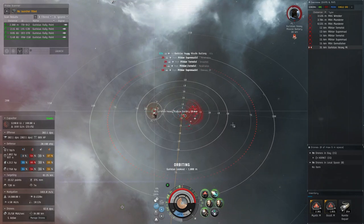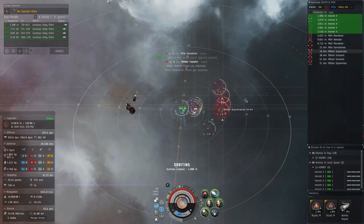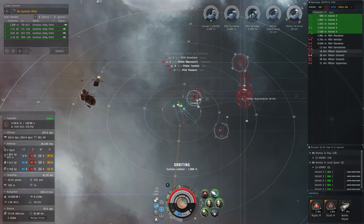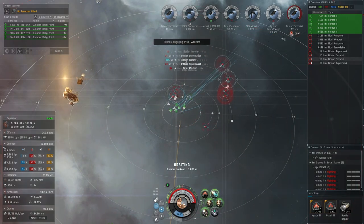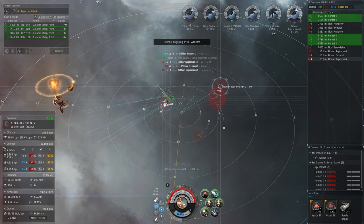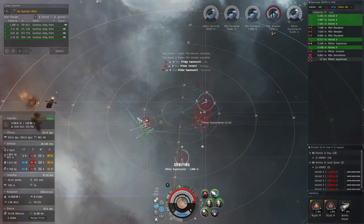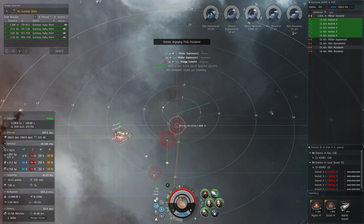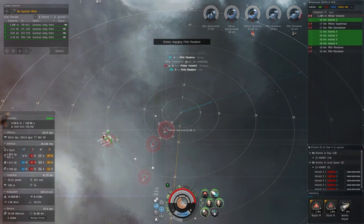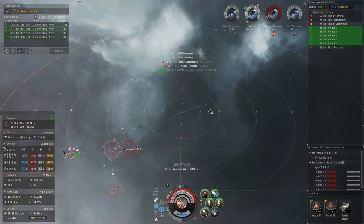Since everything is red-boxing us now, we can throw out the Hornets and get them started on the frigates, then start working on the destroyers. Get the disintegrator on the destroyer and get the Hornets on those guys. I'm going to start orbiting the next destroyer I'm heading towards. Just orbit the target you're about to attack, keep your drones on the frigates, and if there are no frigates have them help on the destroyers — as you can see things die pretty quick.